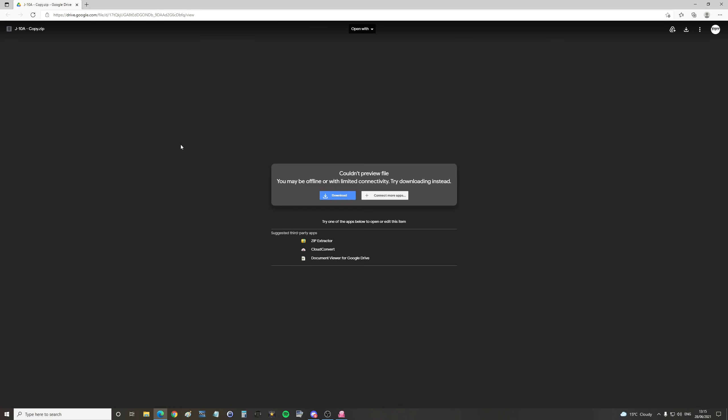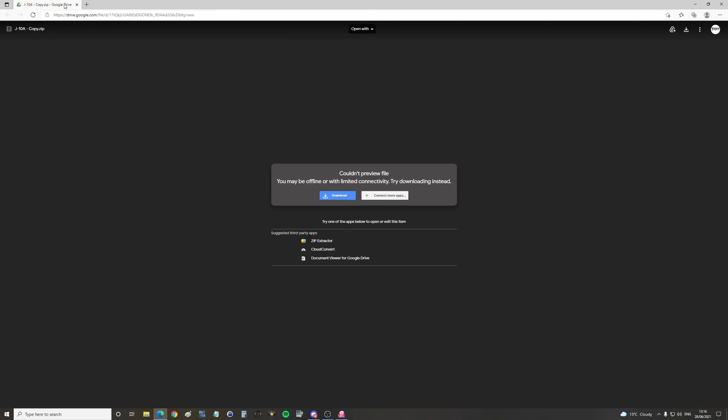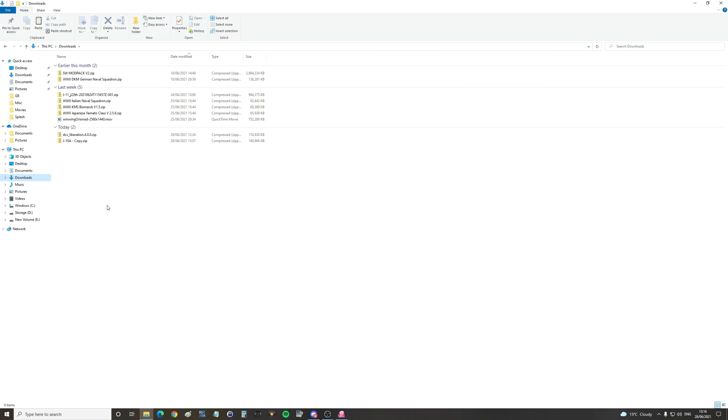We'll start in the download screen here. I will give you the download link in the video description — I try and keep it up to date, it's not always that easy. We're going to click to download. If it asks you to double-check security, just overwrite it and download it. Once it's downloaded, go to your downloads folder.